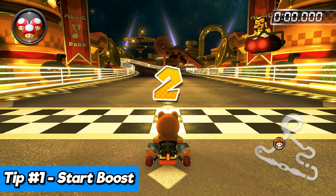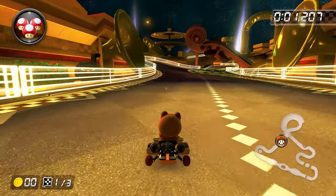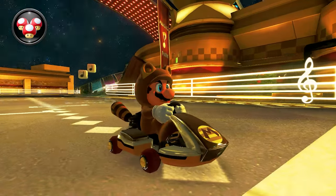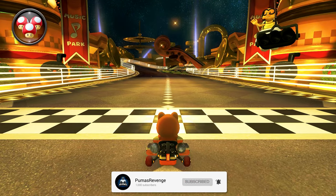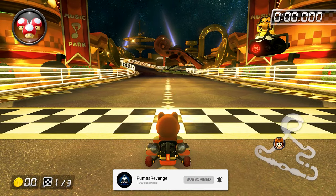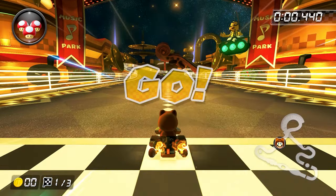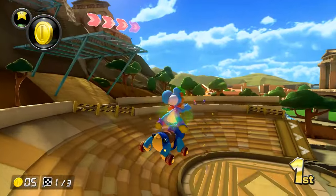Starting off with the start boost. If you time it just right, you will be able to give your vehicle a boost that will launch you in front of your opponents. If you time it wrong, you'll burn out and get a slow start. How do you get the start boost? Hold down the accelerate or A button right when you see the two appear on your countdown. Once the countdown ends, you'll be launched forward.